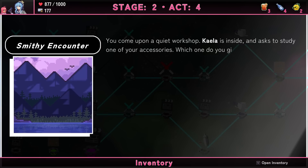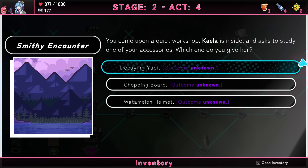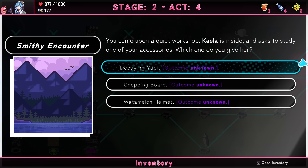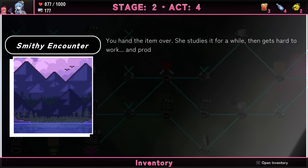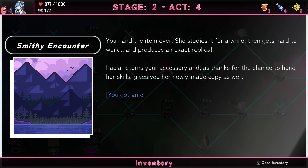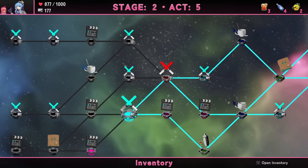Came across a quiet workshop — Kaela's inside and asks to study one of your accessories. She might improve it or break it. I think the decay one is safest — if improved great, if taken away that's fine. She studies it, works hard, produces an exact replica, returns your accessory and gives you a newly made copy as well. Double it up — that's pretty good!